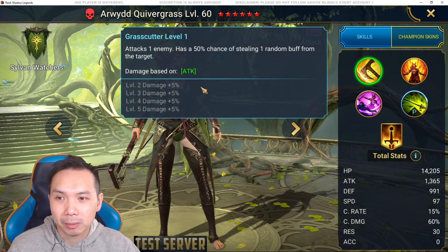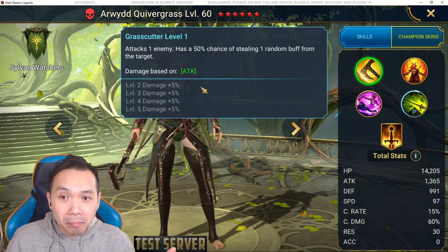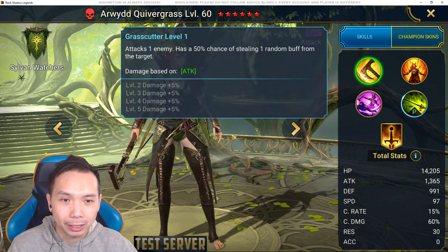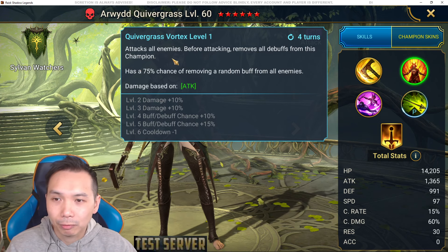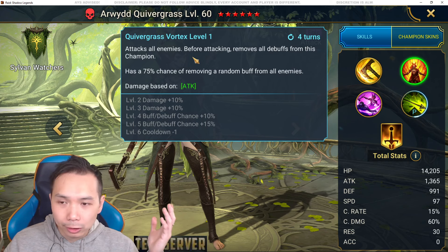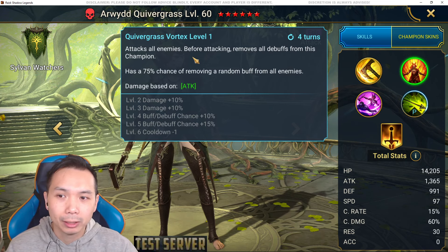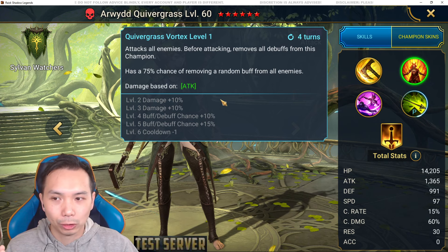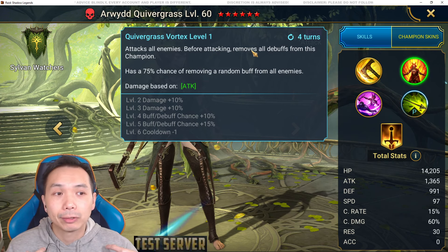Her A1 attacks one enemy and has a 50% chance of stealing a random buff from the target — kind of a meh move to be honest. She has 20% damage from books. Her A2 is an AOE on a three-turn cooldown, five books: attacks all enemies, but before attacking she removes all debuffs from herself, which is good. Then she has a 75% chance of removing one random buff from all enemies, bookable up to 100%. This ability requires accuracy for the buff removal.